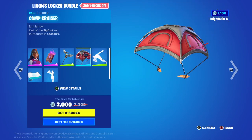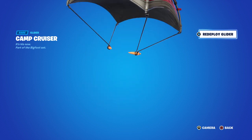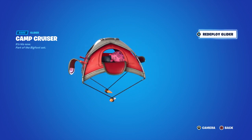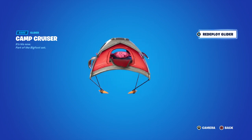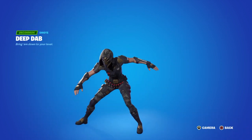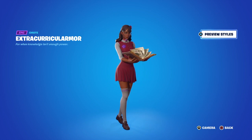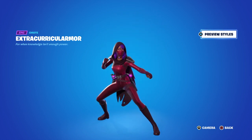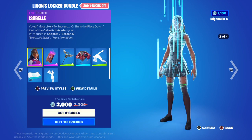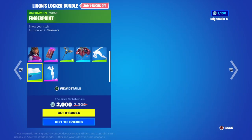Then we've got the Camp Cruiser Tent — Bigfoot set, season nine. This is the first time I've seen this. It's really cool — it looks like a real parachute. You've got all the bending inside flapping around, and it's Team Cuddle Leaders but a tent as well. Deep Dab — I knew that one straight away. Then we've got Isabella's transformation as well, which gives you a third style. This is the best one, I like it a lot. The emote changes into the third style.